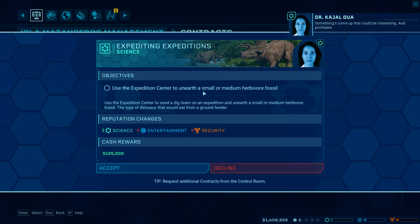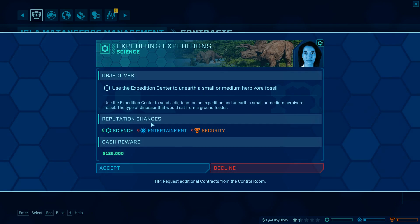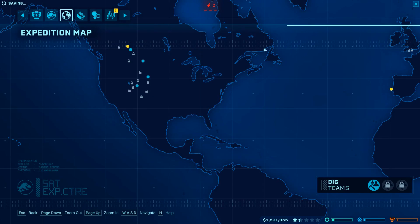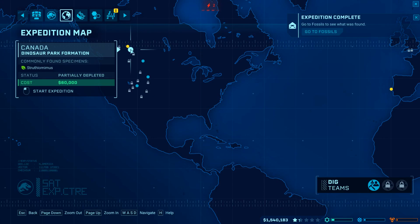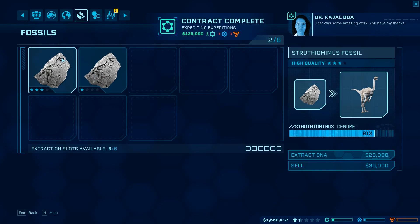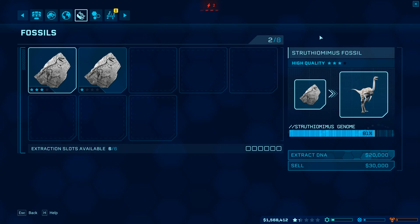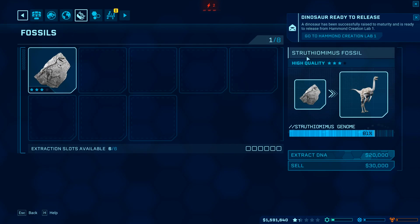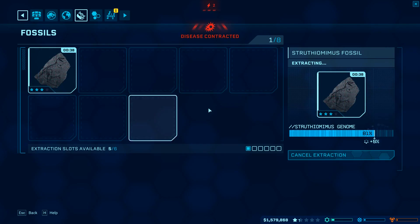Use the expedition center to unearth a small or medium herbivore fossil - I will accept that contract. Let's keep going on this area. I've got some silver to sell, and we've got some more of Rooster's people. I already completed the science ability too. It turns out each fossil specimen has different quality levels - I'll start selling the low quality and extracting on high quality. I'll extract on high quality, sell on low quality.